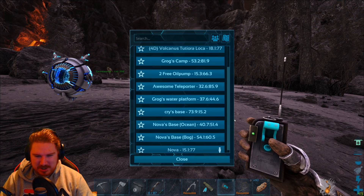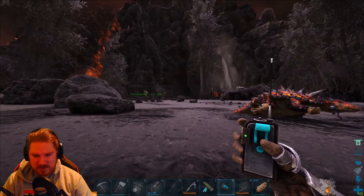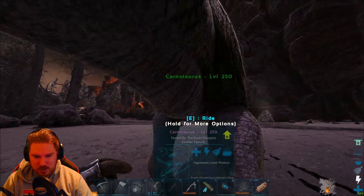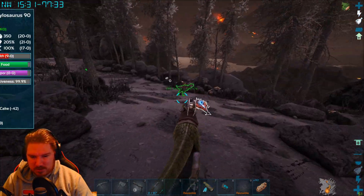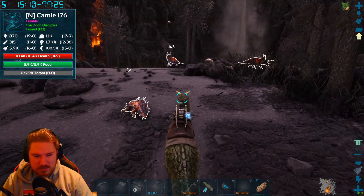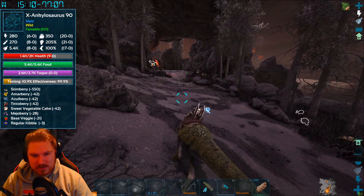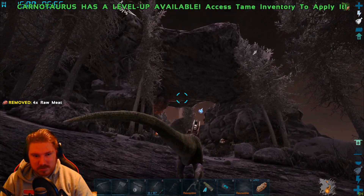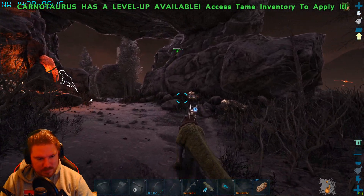Where's your base, Nova? Should I grab spikes? It should be okay — I don't see any danger. There is a Rex up ahead here, but it's actually stuck. I'm gonna use my grapple to get up and look. Yeah, he's stuck in the rocks.